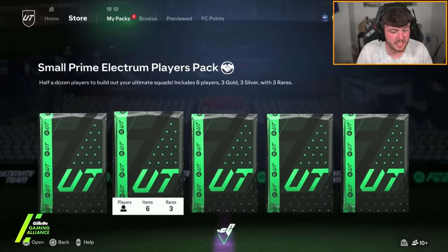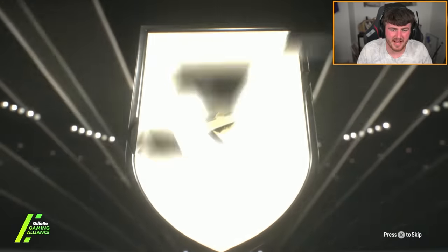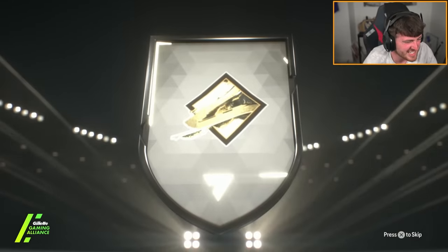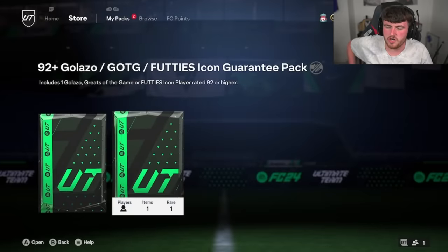There are some really good icons you get — I'd even get excited over a Galazzo Cruyff at this point. It's getting a bit boring. It's gonna be Ashley Cole — Galazzo Ashley Cole, he's about 93. Zalem on the Xbox, come on, bring the luck please.